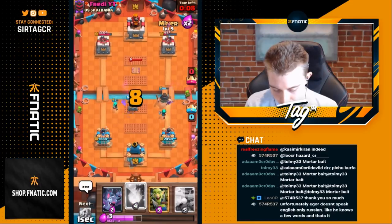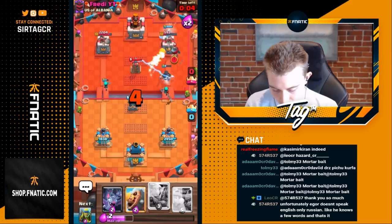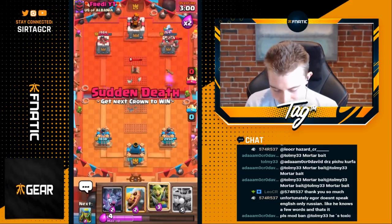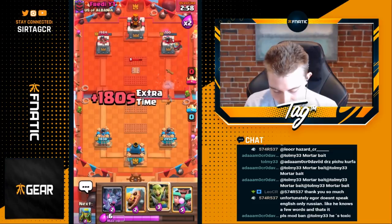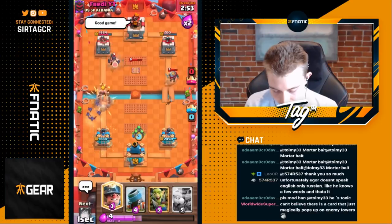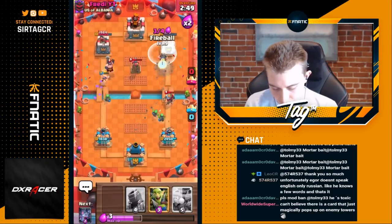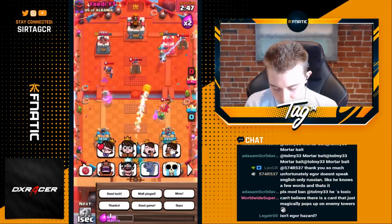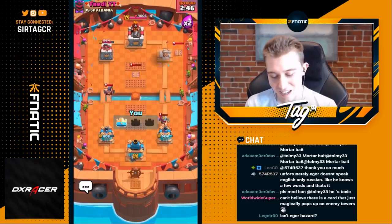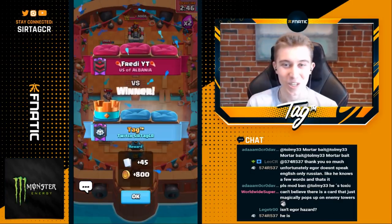He just wasn't able to block in time as expected. We can do rascals again — it's probably a hog rider so we go barbarian barrel to kill that so the executioner is not targeting our spear goblins. Since he already used nato, I can go in for a miner in a different placement behind the tower. We need a fireball at this point because it does 201 damage, so we just cycle our cheapest elixir cards to get back to it. GG, well played and peace out — great fun playing against someone with multiple spells.